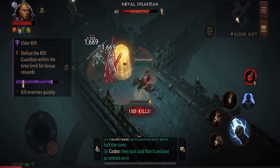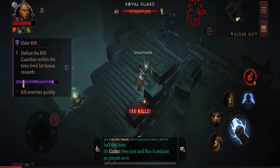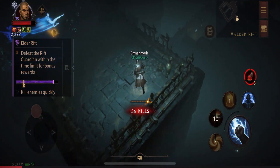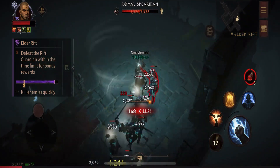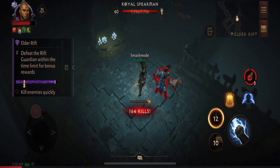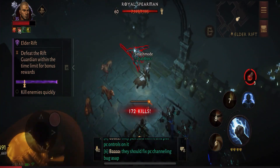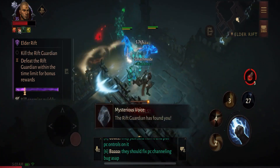You do want to save your Mystic Allies for the boss. You don't want to fight the Guardian without your Mystic Allies — it really slows things down. Every 4 attacks is going to be bonus damage on 3 different moves, so the Tornado and the Runic Circle are going to be doing massive damage.